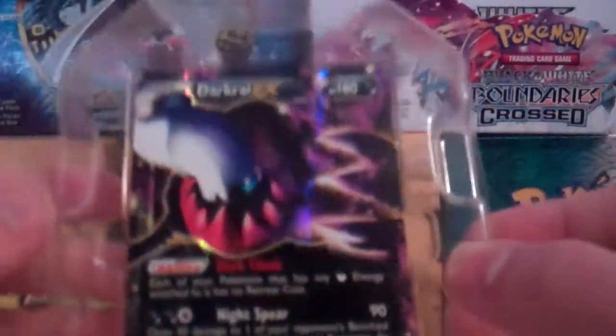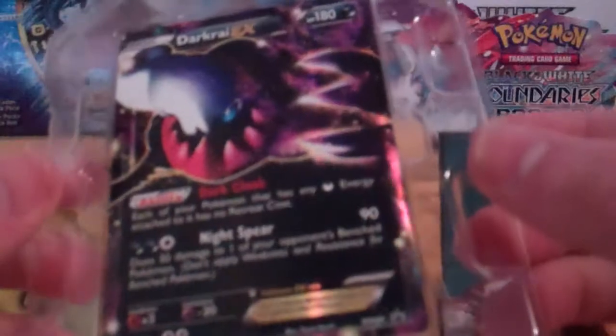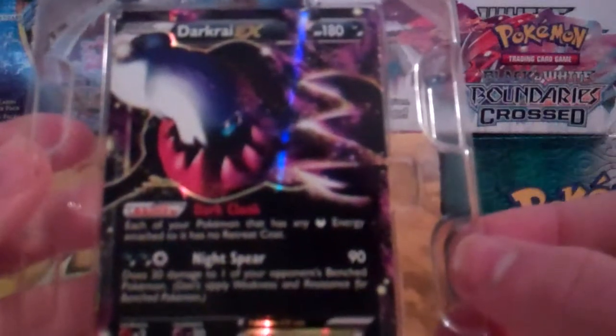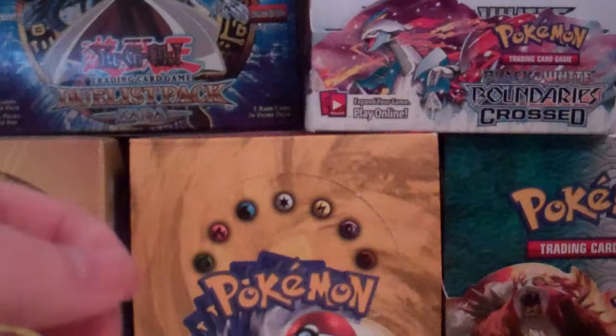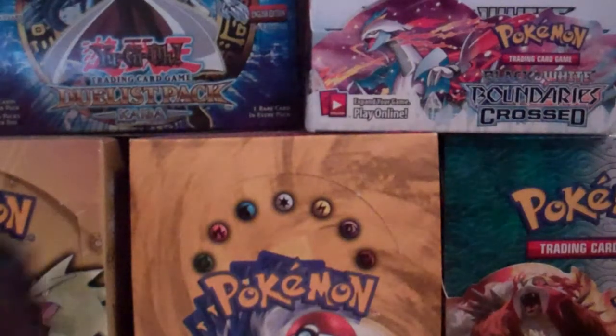So here is the Dark Rye EX promo you get in this tin. I like how it overwhelms the borders — the picture itself carries onto the border of the card. Very cool. Black and white, 46. I've got some catching up to do. And here is your code card. In this tin we get four packs.